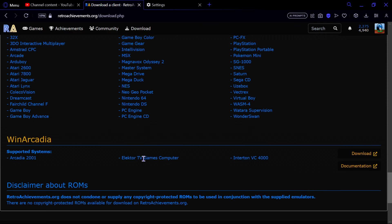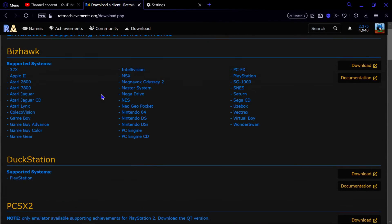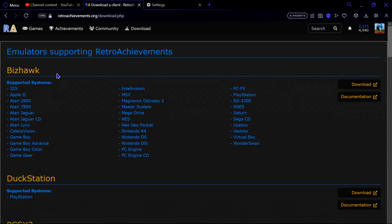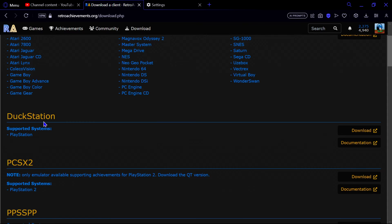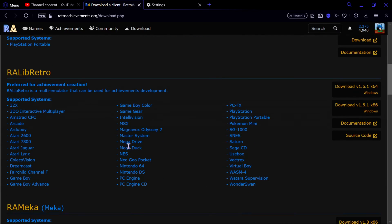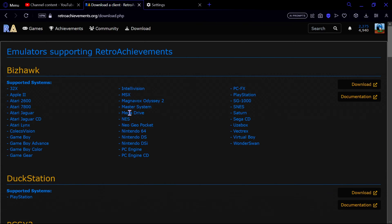There's also WinArcadia. The emulators I personally use include BizHawk — though Brad uses RALibRetro — mainly because BizHawk is easier to set up controls and easier to go full screen by double-clicking. For PlayStation 1 I use DuckStation, which is simply the best. For PS2 I use PCSX2, which is the only PS2 option. Once you're happy with your choice, click Download and install it.